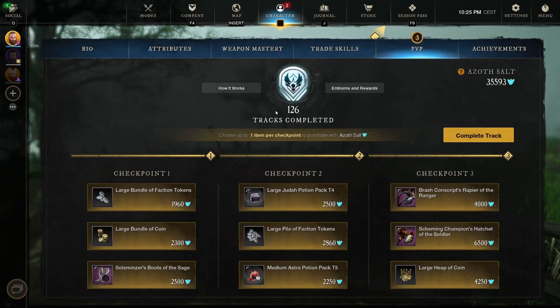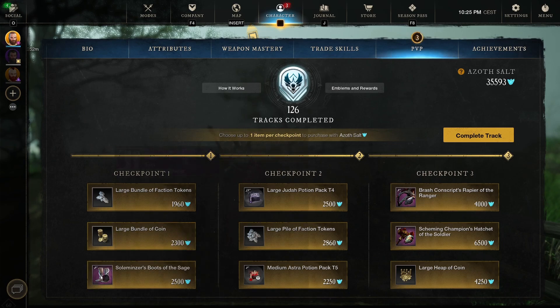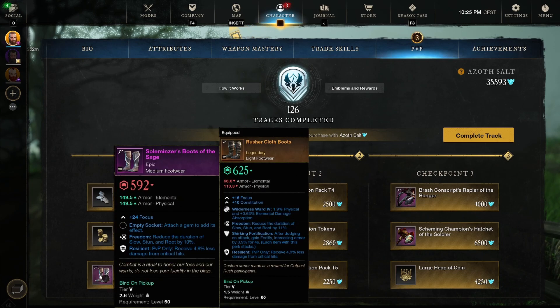Nothing really shiny in track 126. Track 127: large bundle of faction tokens at 4,400, large bundle of coins at 1,006.25, and the Solomiter's Boot of the Sage — Focus with Freedom and Resilience. It is medium, though, so that is not all that good.